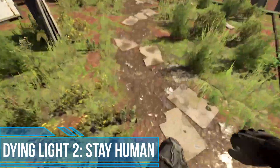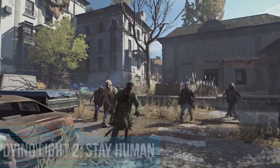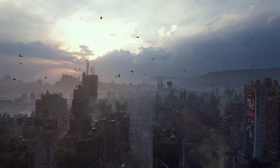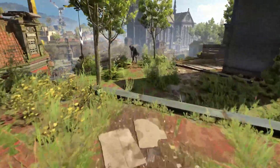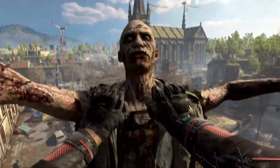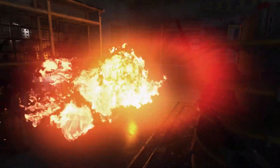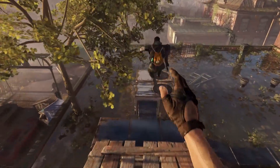Dying Light 2 is set 20 years after the end of the first part, in 2034. After the zombie outbreak in the city of Heron was brought under control, government and corporate scientists began researching the mutant strain of rabies that caused the tragedy. They sought commercial and military uses for it for profit. However, the pursuit of money leads to disaster, and in late 2021, the virus escapes from a Geneva research lab.